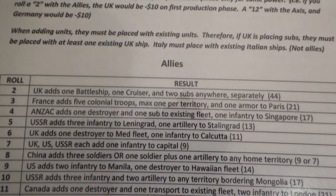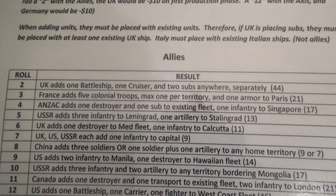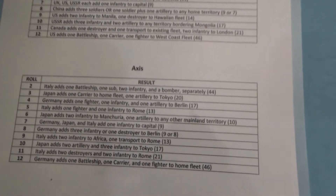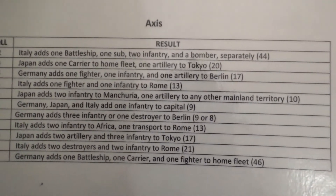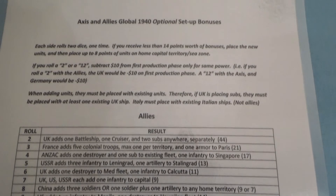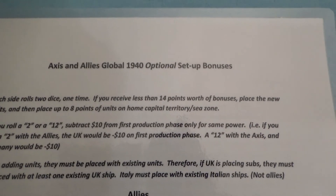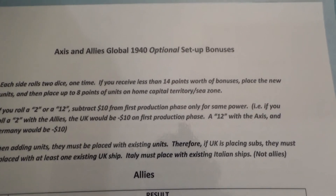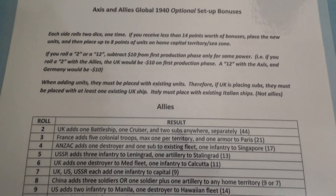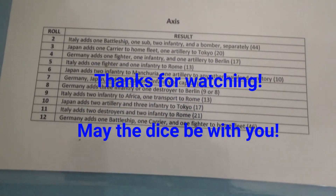Typically we roll between 5 and 10 on each. Very rarely do we get a 2, 3, 4, 11, or 12. But like I say, it has happened that we rolled a 2 twice — I think in consecutive games too. Italy was very happy and they still lost one of those games. Anyway, just thought I'd share that with you guys. Just got to get back to my marking now. Till next time — hug your loved ones, make sure you tell those people that they're important to you, and may the dice be with you.